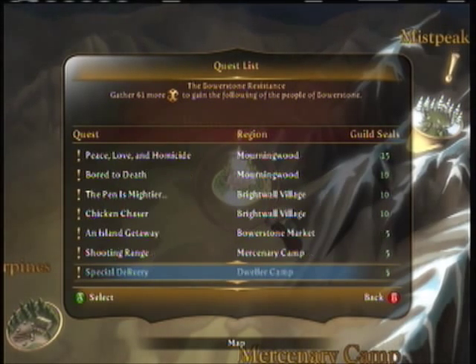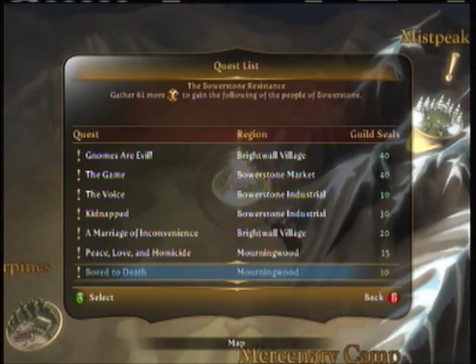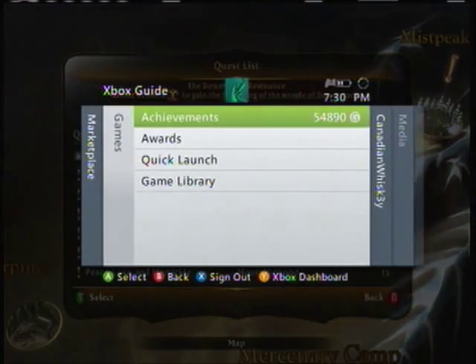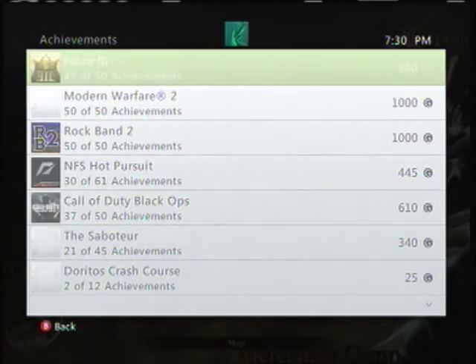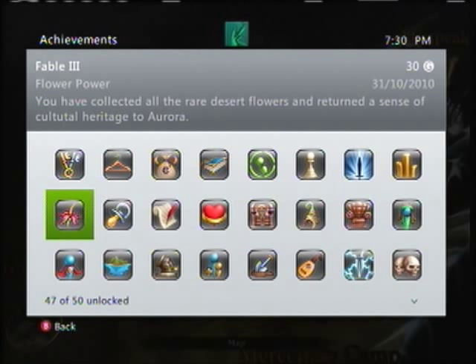I'm going to give you a couple tips here — I believe there are five tips. The first tip is just complete every quest, every single quest, even the ones for the collectibles. Because for the collectibles, especially the flowers, once you complete the whole quest and return all 30 flowers, you get about 60 guild seals. And the books, I believe, are 40.